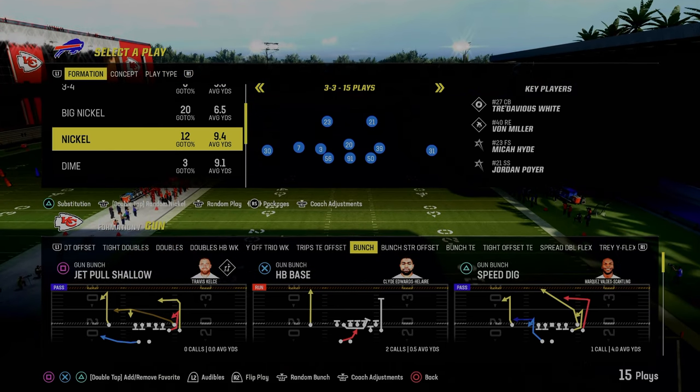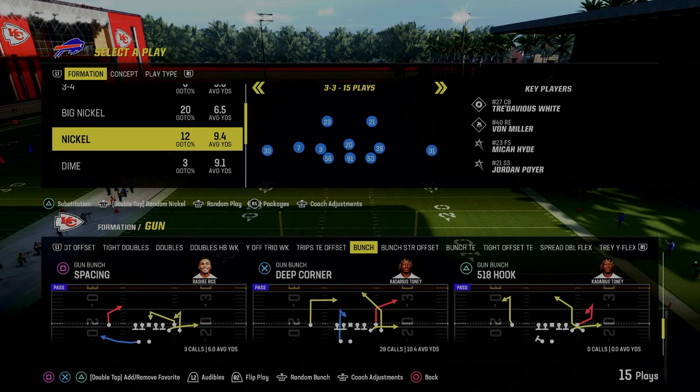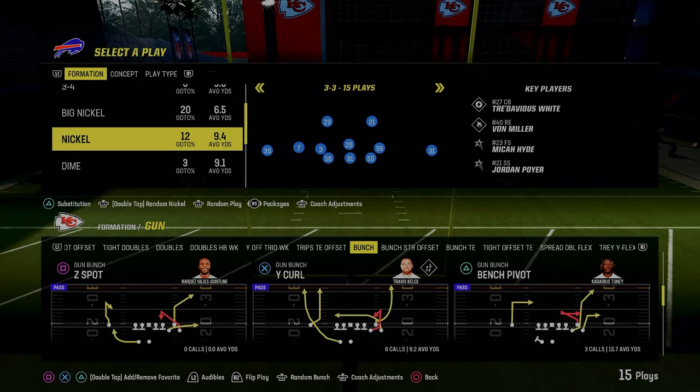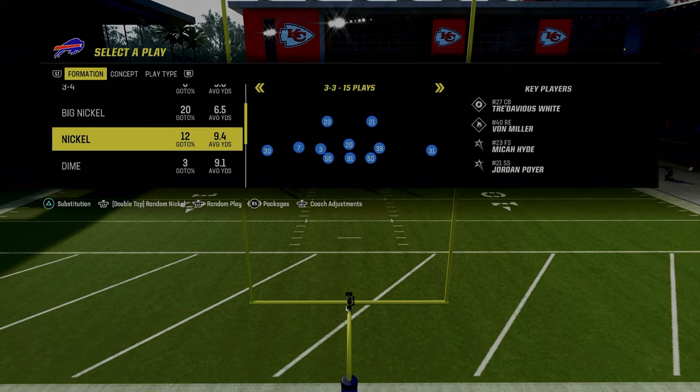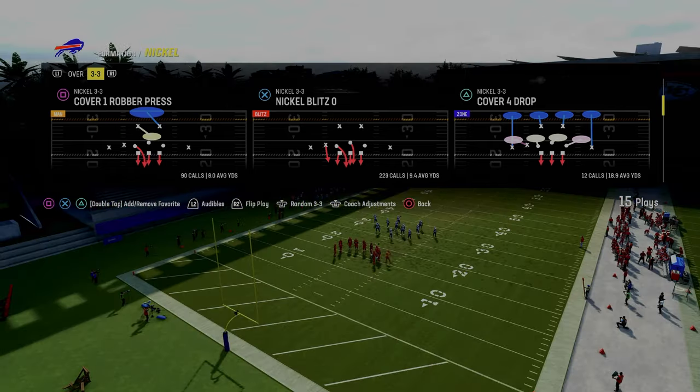In today's video, I'm going to show you one of the best blitzing concepts in Madden 24. I personally think this might be the best blitz in the game, and because the pressure is so effective, you can actually be very aggressive with your coverage. It comes to us out of the Nickel 3-3 formation, and the blitz we're going to be taking a look at today is Nickel Blitz 0.